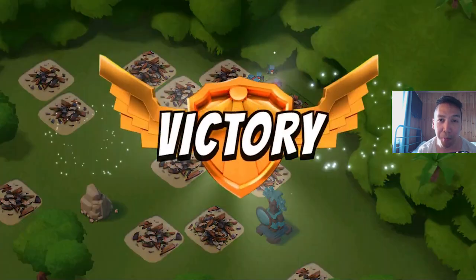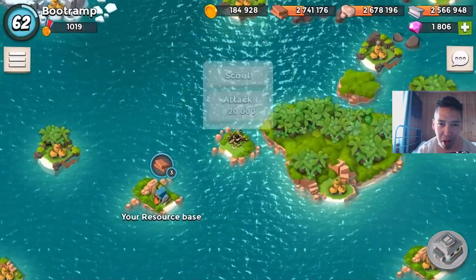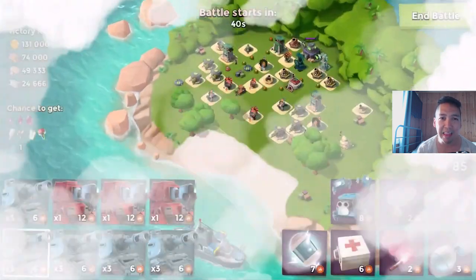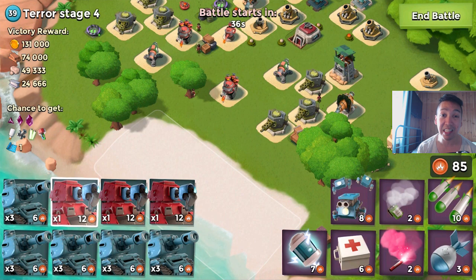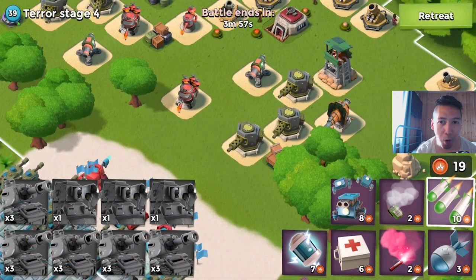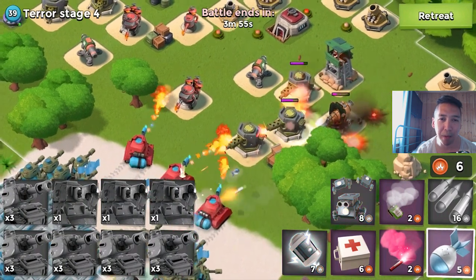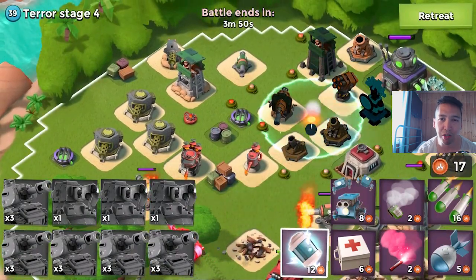We get a prototype module — a Power Rod! The drop chance for prototype modules is so low, so I'm absolutely hyped. We got a prototype module and I really hope I can get more. I will be super happy if I get another one. Let's see what we get in stage 4.